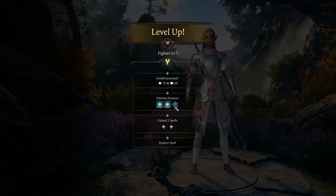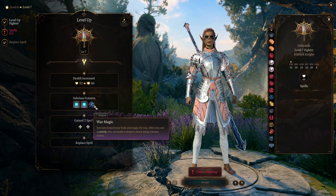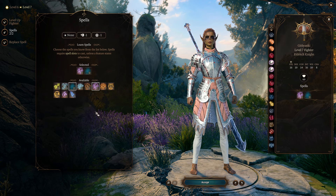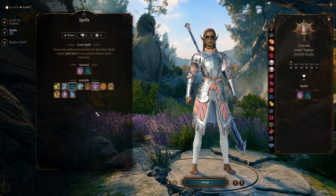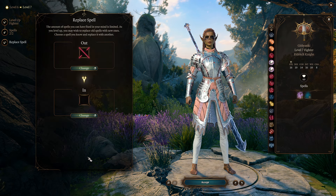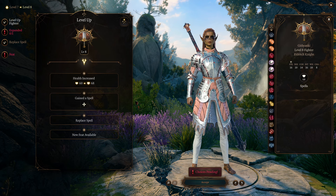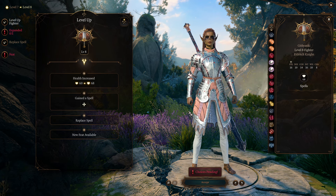At level seven we have the War Magic feature, which isn't really useful for us except in situations where we cast Blade Ward and then make a weapon attack afterward. Spell-wise, the only good level two spell from the Eldritch Knight list I'd recommend is Darkness. I'm putting Shatter in as a filler until we replace it later. At level eight we're going to get our last feat. There's also a one-level dip in another class you could do around level eight, nine, or twelve — the timing depends on the tempo you want in your playthrough.